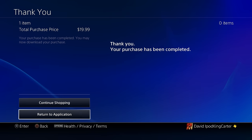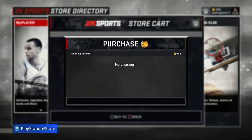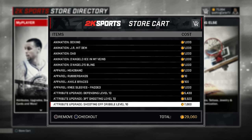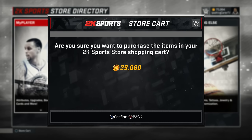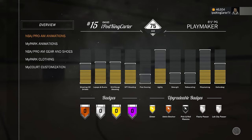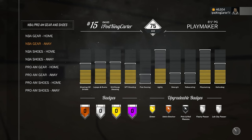All right, let's go ahead and purchase all this real quick. All in all I think I spent a lot of bread - I'm gonna keep it honest, I think I spent like 60 alone on this. It's not my fault. Let's go ahead and go to Pro-Am gear and see what we got.